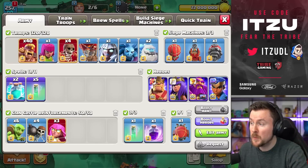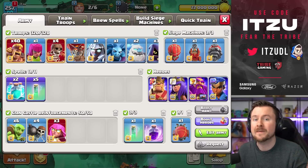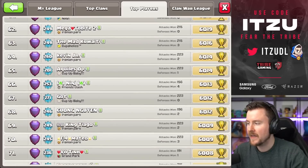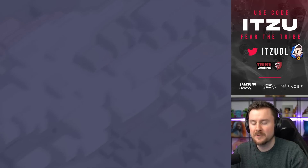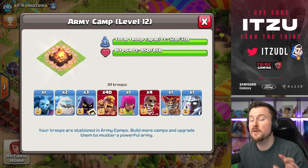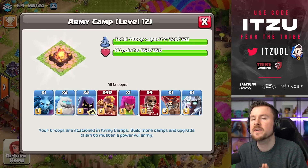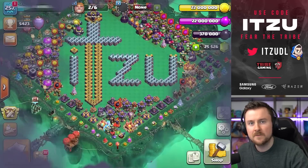The first time I saw this super archer blimp mass super barbarian strategy, I thought it was a super troll army that couldn't be any good. But then someone showed me the leaderboards — there was a rank 70 global player using exactly this strategy, which is crazy. He used this strategy to push that high in Legends League.